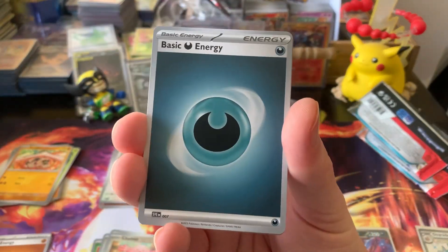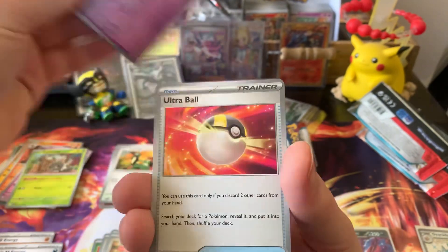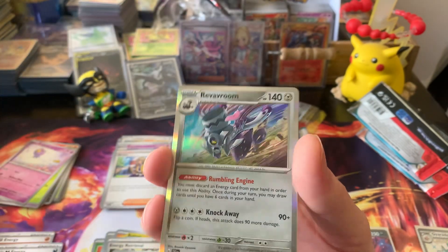Pack four: Darkness Energy, Houndoom, Fidough, Scatterbug, Drifloon, Ultra Ball, Espathra, Arven, Energy Retrieval, Tandemaus, and a Revavroom.